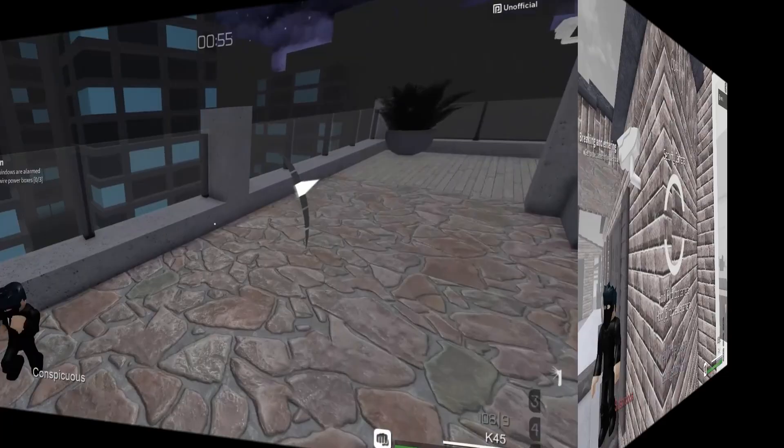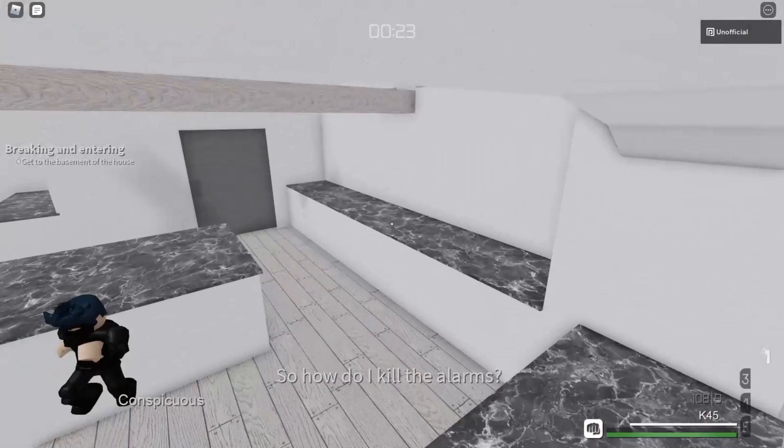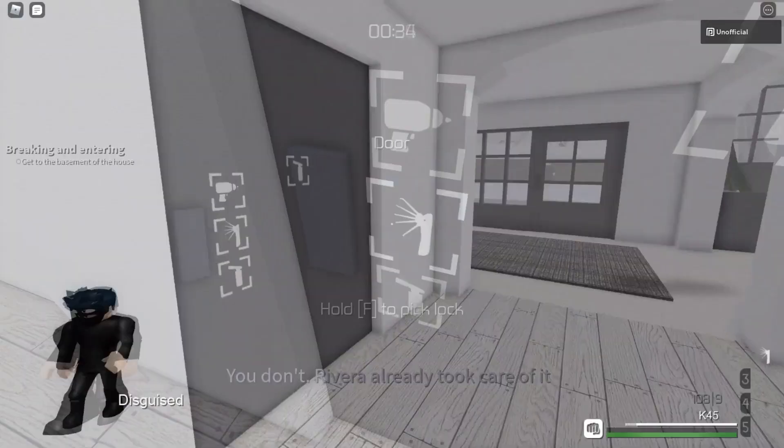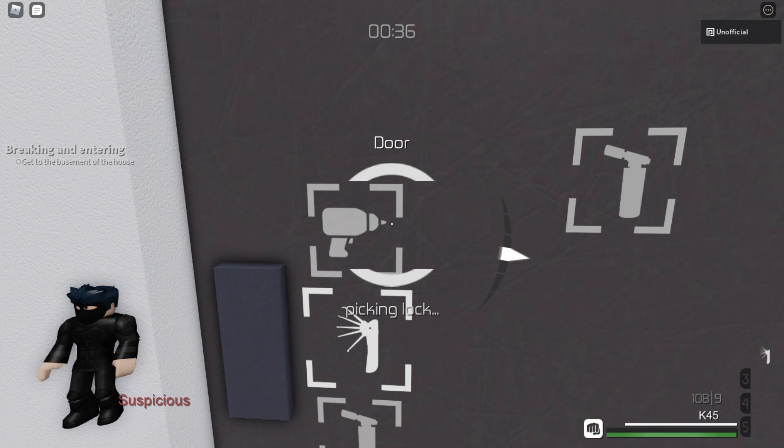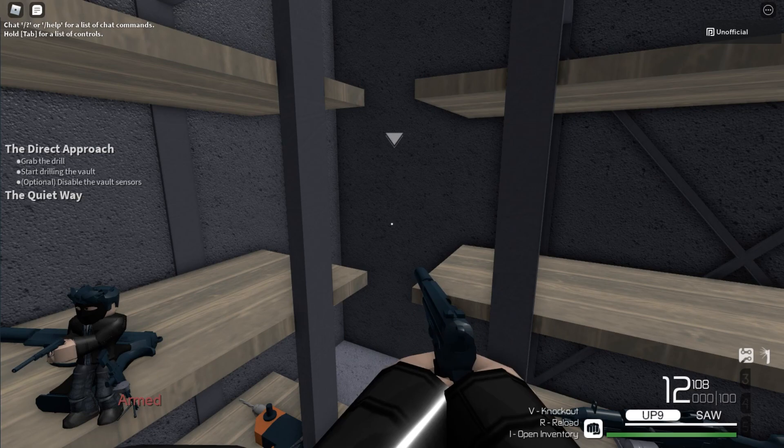Next up is Fast Hands, which makes you lockpick and crack safes 10% faster. This perk is straightforward, but it is a bit more important than it seems because the faster you lockpick, the more likely you are to finish lockpicking without being interrupted. If your character isn't a thief though, then try to avoid this perk to the extent that you can. It does also increase weapon swap speed by 5%, but that's not very significant in stealth.